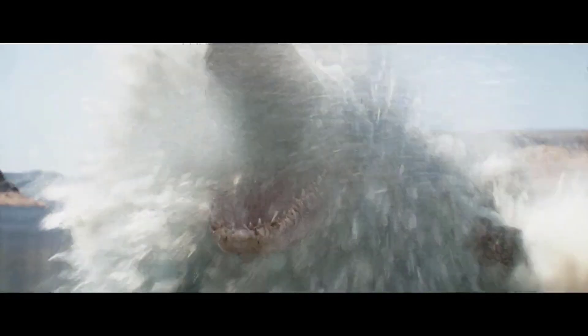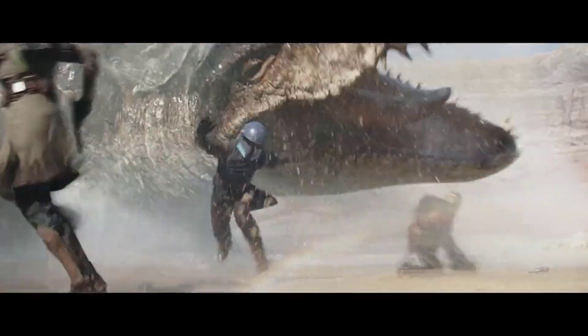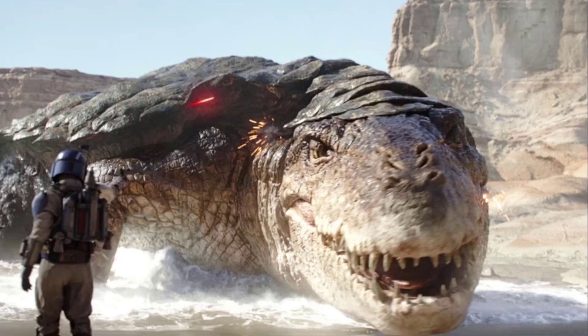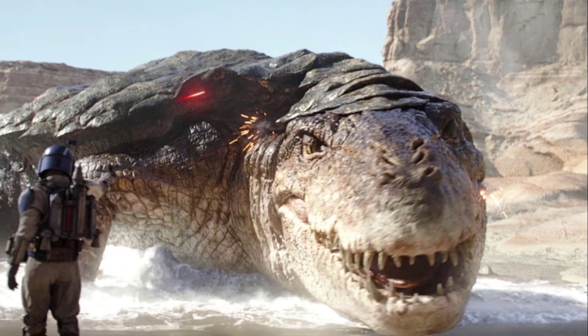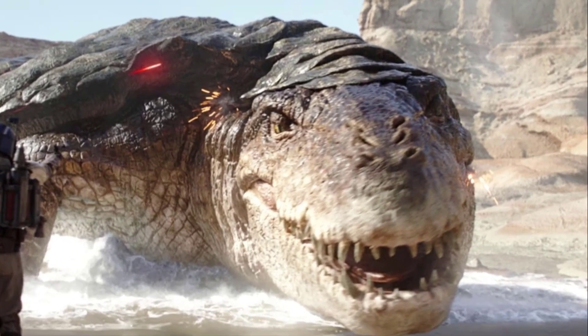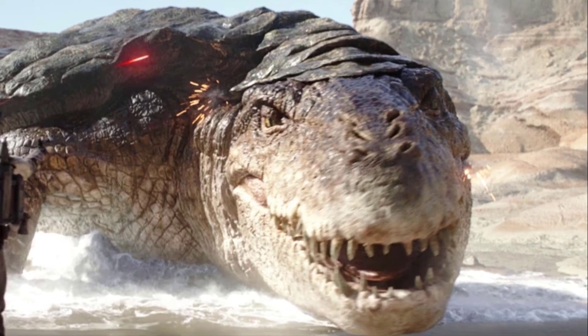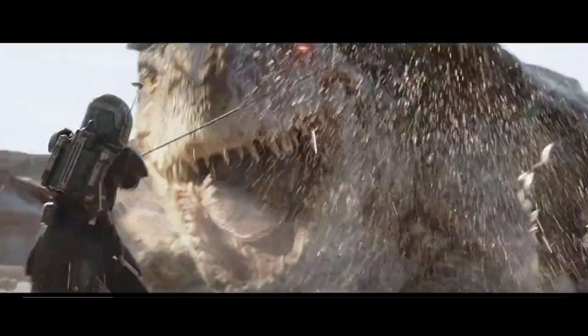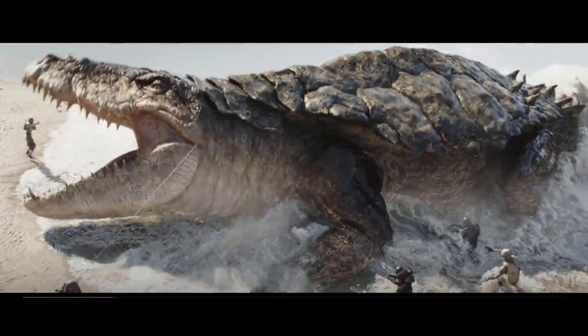The second one is the Space Alligator Turtle. This gigantic monster was seen in the first episode of the third season and seems to look like a cross between a giant alligator and a tortoise. It had broad alligator-like jaws with conical teeth, and its limbs were set up in a squatting position similar to squamata members of Earth's lifeforms. It also has a long tail with sharp plate-like osteoderms lining the top of it, like a crocodilian.